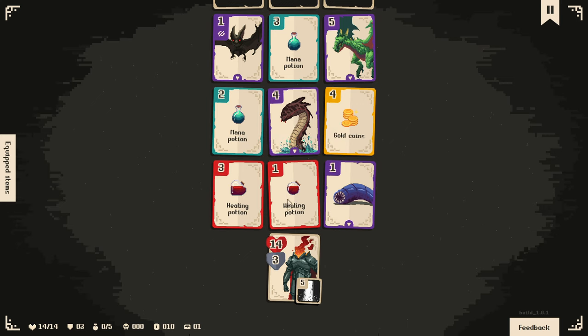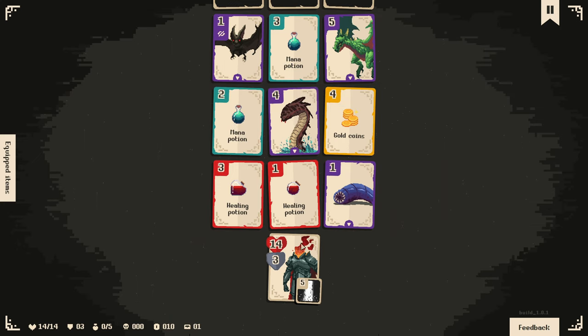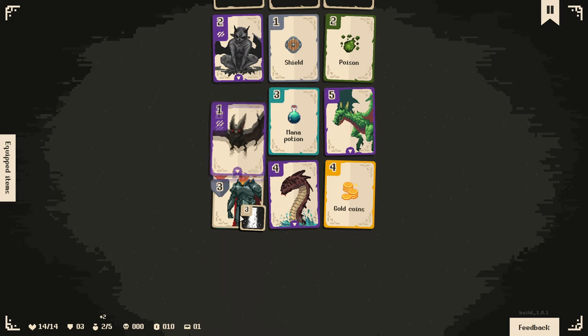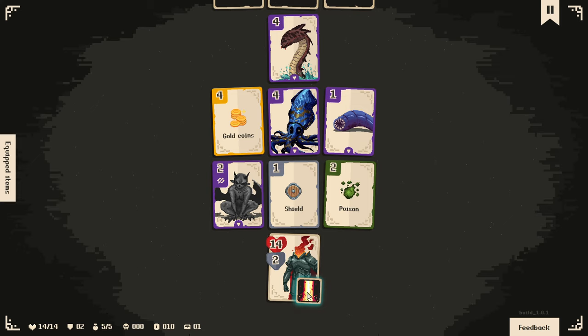If we go here, we get attacked by this guy. So we're going to avoid that by jumping over here, or we can attack this guy and get some gold coins. We do want to get our ability though, so we get a mana potion. If we go here, we only get attacked by one damage rather than five. So we're going to move this way and grab the mana potion. We get attacked by that guy and also get blindness - that's where you cannot see the numbers anymore.